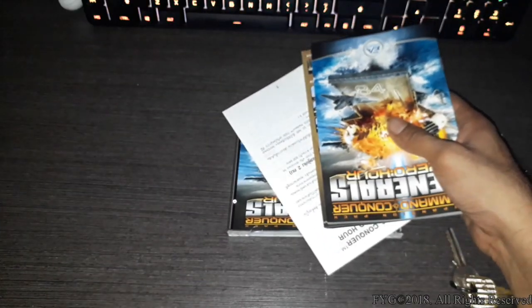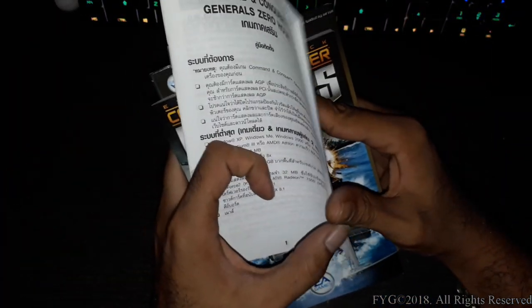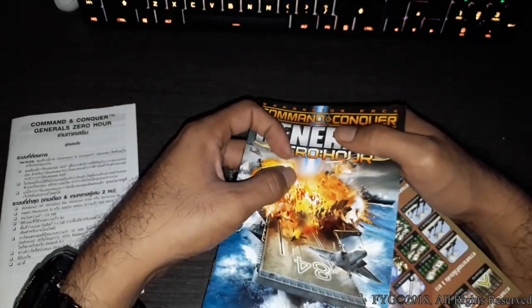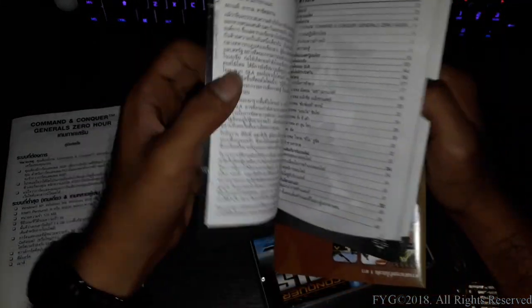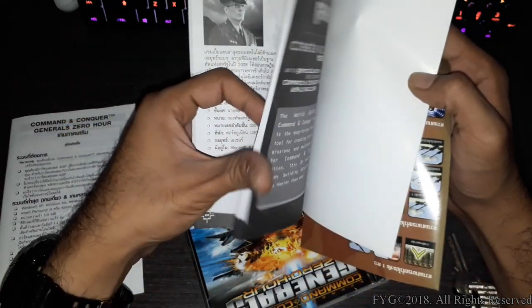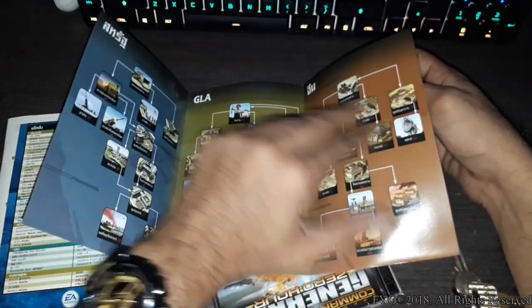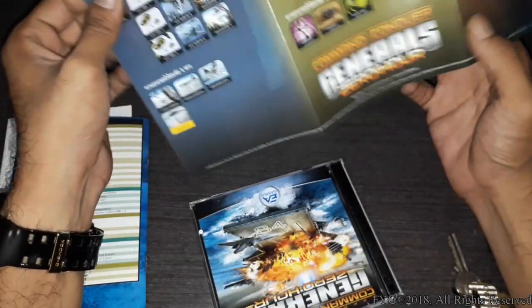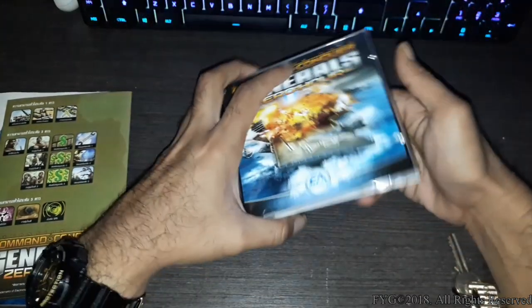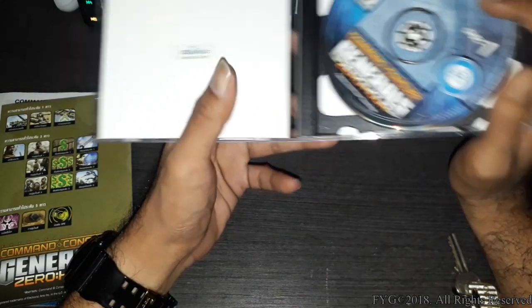As big as the box is, this is the content. We have an installation instructions manual — it's in Thai. Then we have the in-game manual, and everything is in Thai as well. We also have what I believe is the unit strategy map, showing which faction contains what unit. Then we have the jewel case — it's a CD-ROM version. This appears to be the CD key if you guys want it.